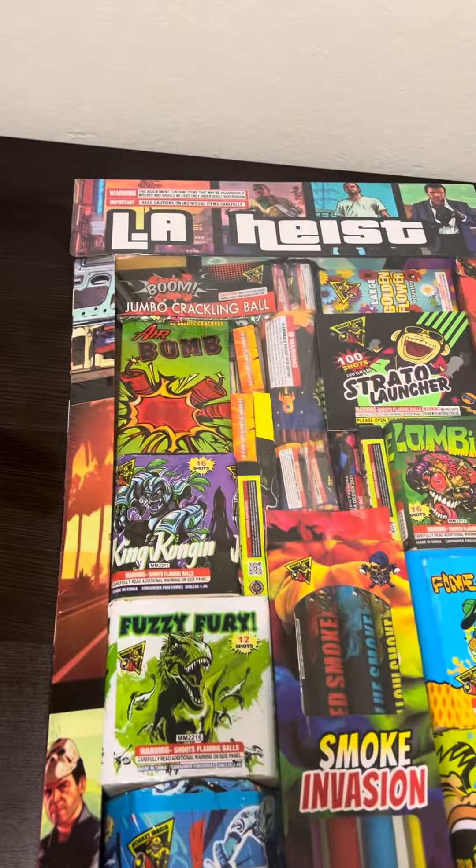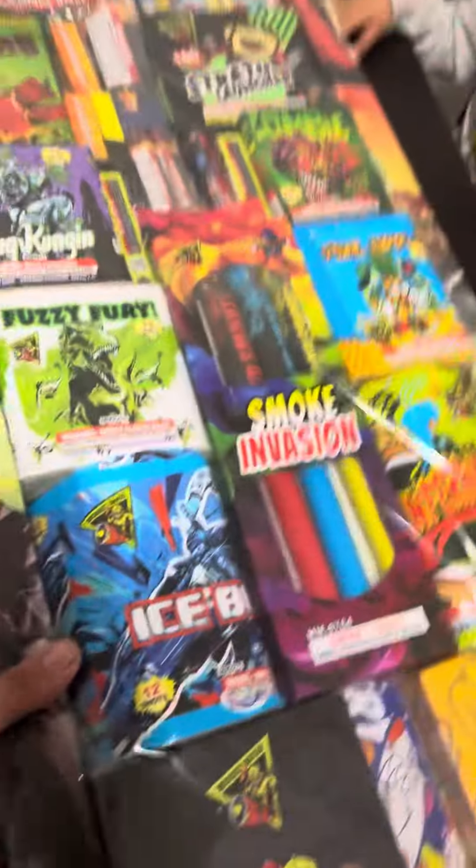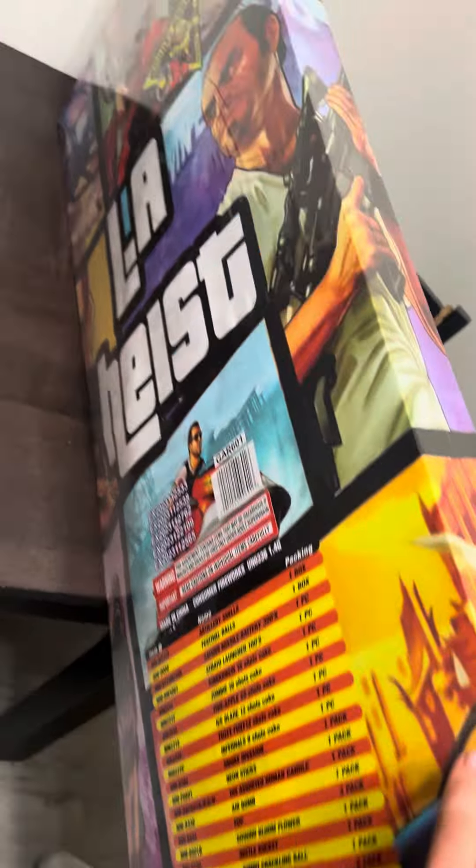What's going on? I'm going to do an unboxing on this LA Heist assortment. I think it's new for this year — I haven't seen any videos on it. It's a pretty sick box art. Monkey Mania — I think that's a raccoon if I'm not mistaken.